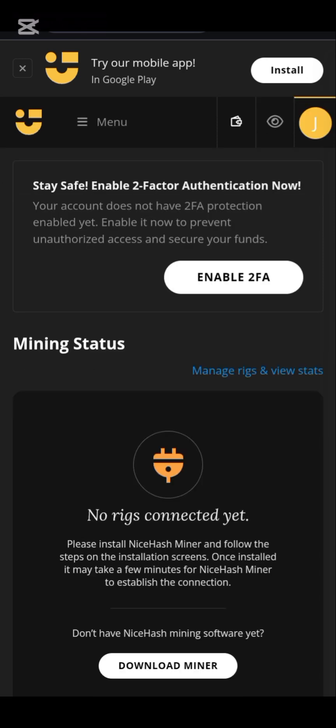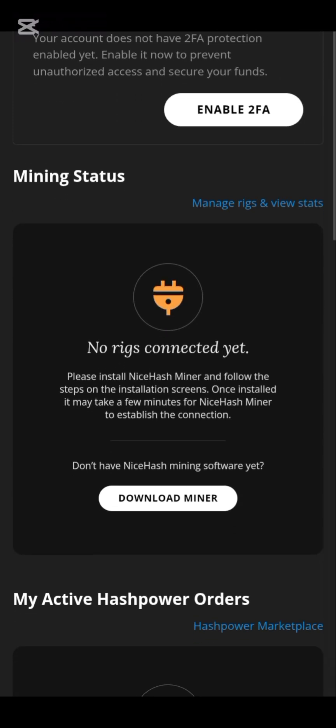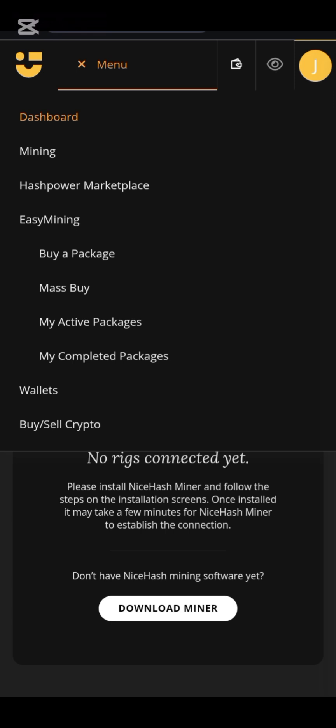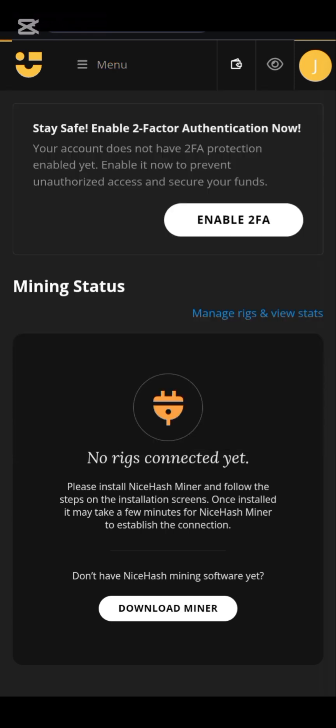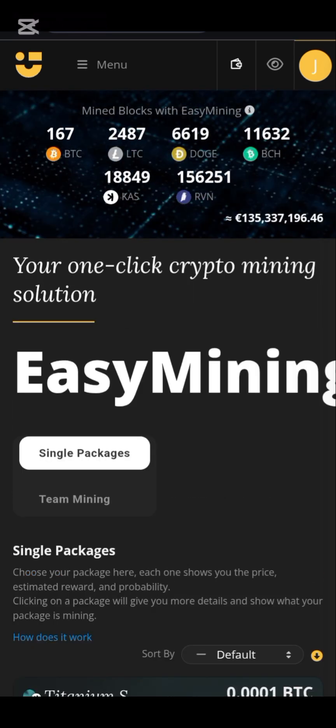I've successfully logged into my NiceHash account. Stay safe — enable the notification; that is for the security part. Now let me show you the easy way to mine crypto as the first key step in this video. Click on the menu, then click on Easy Mining.